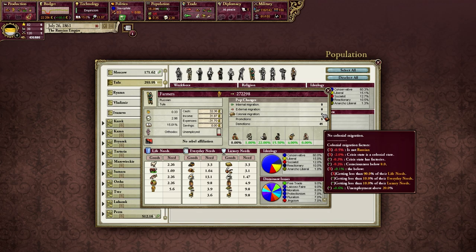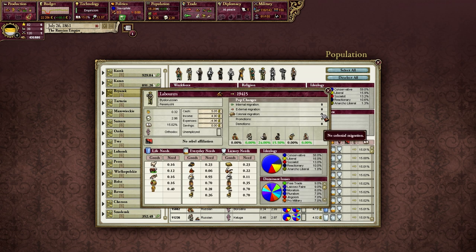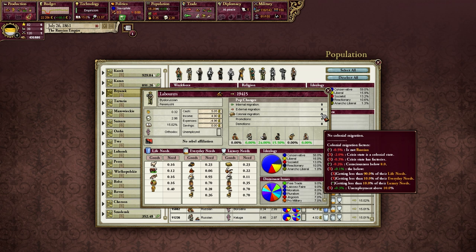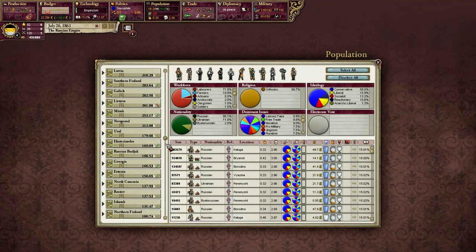Looking at the factors that influence colonial migration push, many of the same factors are here, but there's one really important difference: the first line means that our primary culture is more likely to want to move into a colony than our other cultures. For the sake of completion: we've got some Belarusians — that's an accepted culture, but not the primary culture. If we mouse over colonial migration, we see that we do have a minus 0.5% for accepted culture. Being an accepted culture does not mean you're more likely to move into a colony — you have to be the primary culture.